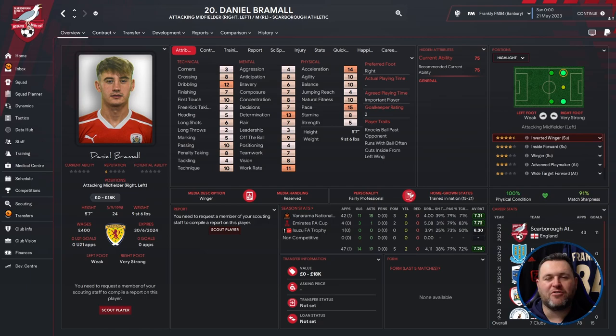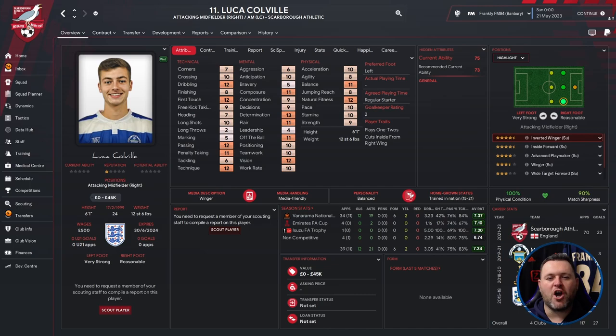Next is Daniel Brummel — attacking midfielder right or left, midfielder right or left, who plays for Scarborough Athletic. He's Scottish, 24 years old, five foot seven, valued at zero to eighteen thousand pounds. Dribbling is the only technical that stands out; determination and work rate in mentals. He has 15 pace and 14 acceleration, which are handy in the non-leagues. Career at Buxton, Barnsley, Barrow, Balamini United in Northern Ireland, then Scarborough Athletic. In the sim: 42 games, 11 goals, 18 assists, average rating of 7.21.